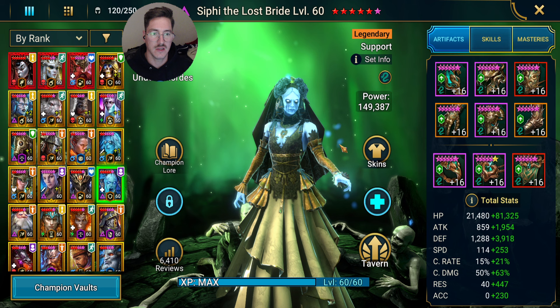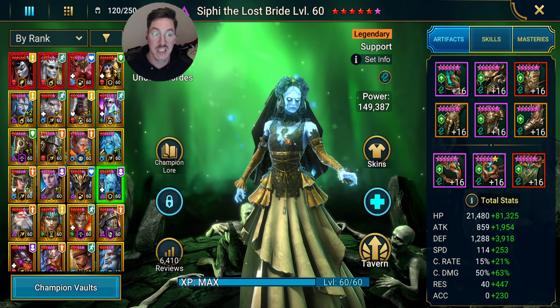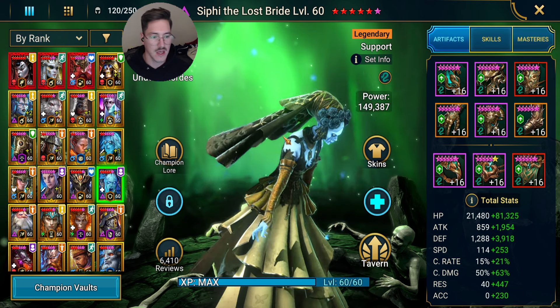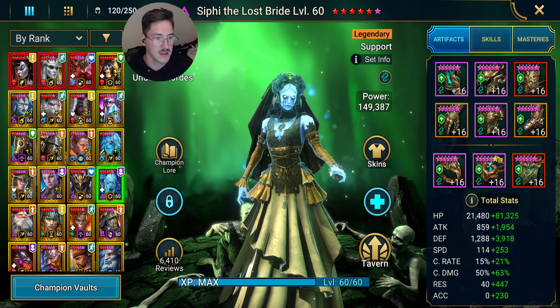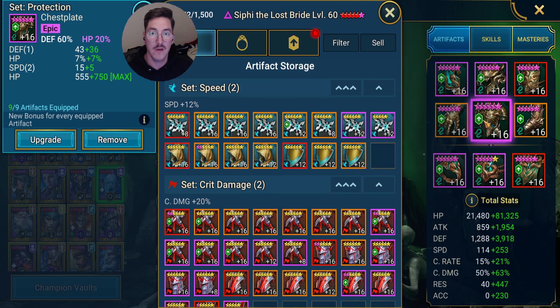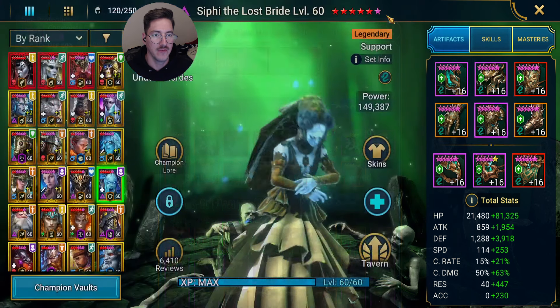She is a very good champion for the protection set. I know a lot of people might have her in speed sets, thinking she just needs speed sets. Maybe some resistance, but you're going to find all of that in protection anyway. You get resistance, HP, speed, and protected buffs. And then of course, allies deal 5% more damage per buff placed.